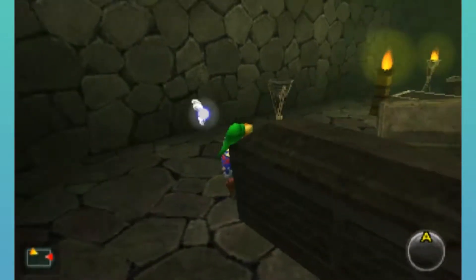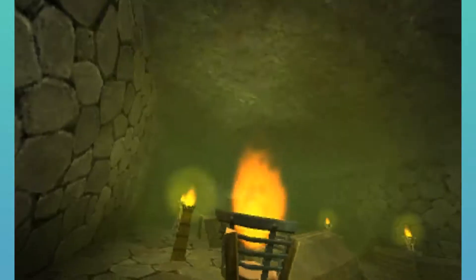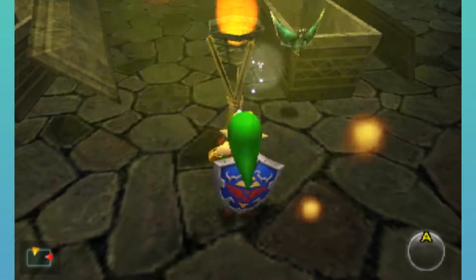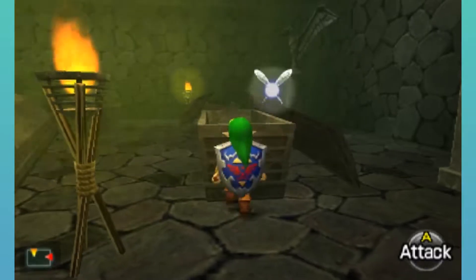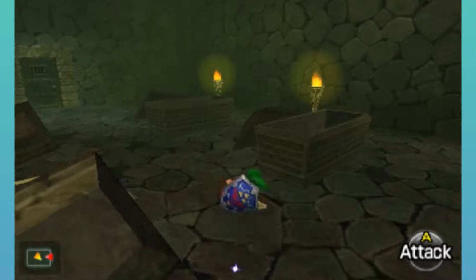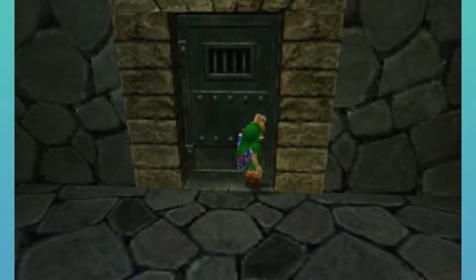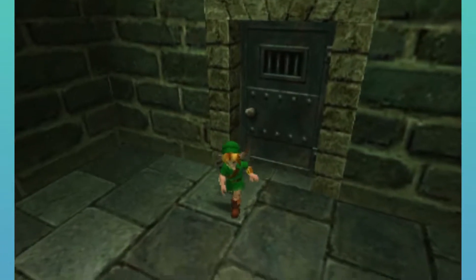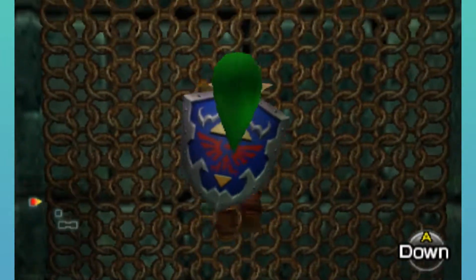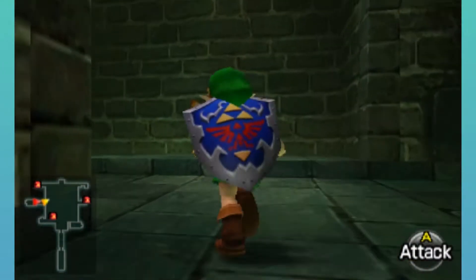Why not? Let's open up this last coffin — that's probably another Gibdo or something. No, just bats. And that's it. Our next order of business is to get some more treasure chests. We have two small keys. I think there are three in this dungeon — mini dungeon, really.